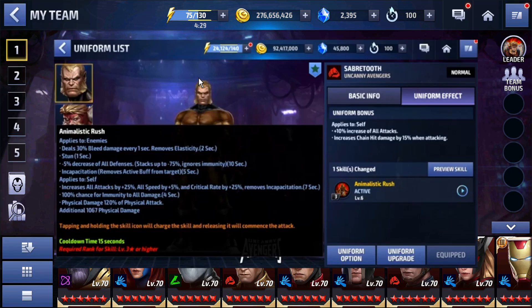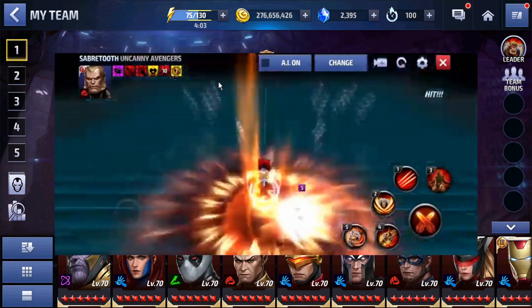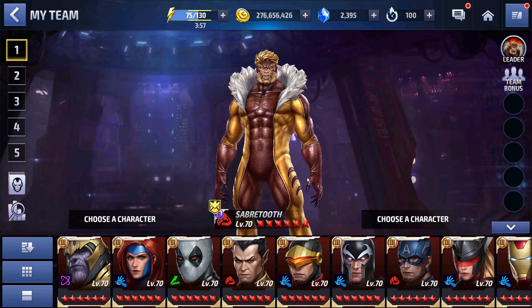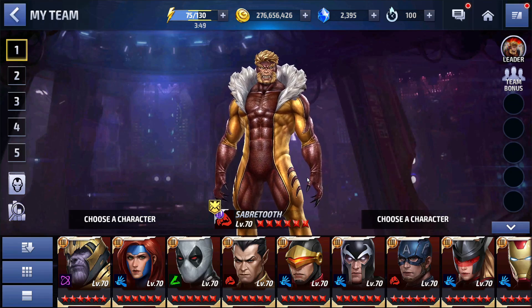It shows here he's got 100% chance for immunity to all damage for four seconds. What's really interesting is the orange text says tapping and holding the skill icon will charge the skill, and releasing it will commence the attack. Now this is just in the beta — it's all subject to change — but as of right now, that four second immunity actually goes into a seven second immunity when you charge the skill. So not only will it add survivability, it's adding a ton of damage with that all defense down.